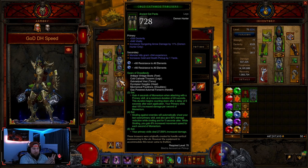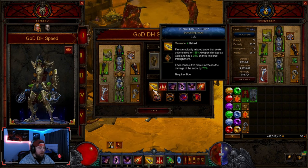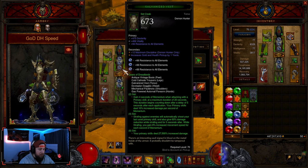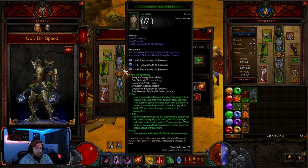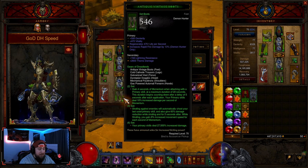The reason you need all six pieces is because at two pieces you're going to get momentum stacks. When you get to 20, you'll get an increase in damage per momentum stack, stacking up to 20. Strafing enemies will automatically shoot your primary skill, which is going to be Devouring Arrow — Hungering Arrow — which is the main skill for this build. And then your primary skills deal 27,000% increased damage. Really strong. We're taking all six pieces, no Ring of Royal Grandeur.